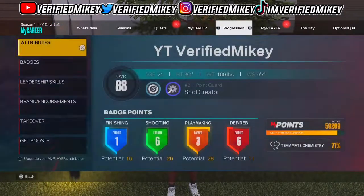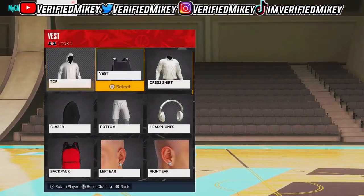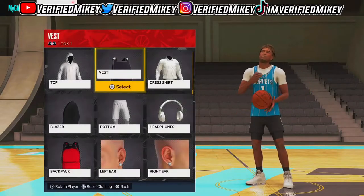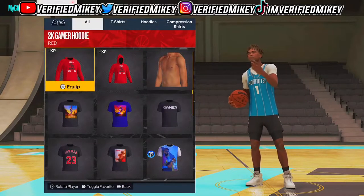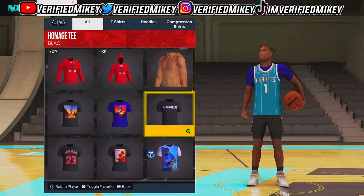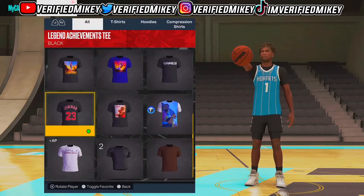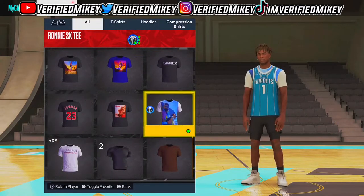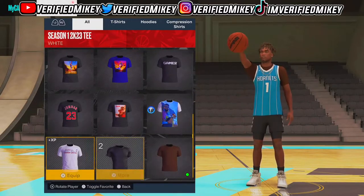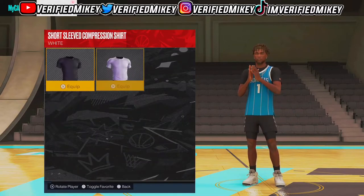If we go to my appearance, the jerseys are considered vests, so I have to unequip that and equip my Devon Booker jersey — they're considered vests, not quests, my apologies. The cool thing is you can put any shirt you want underneath: a compression shirt, your Michael Jordan jersey, your Ronnie 2K shirt, a brown shirt — literally any shirt you want underneath. That is a W for 2K, shout out to 2K for adding that.